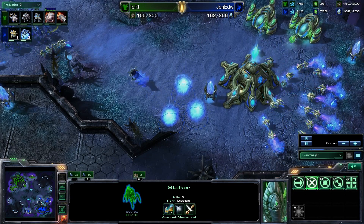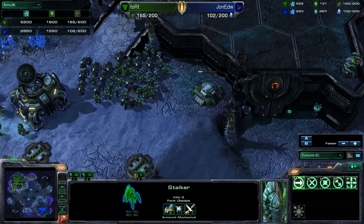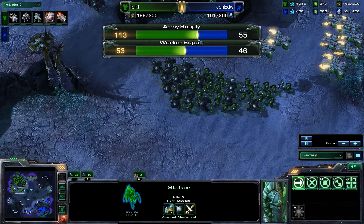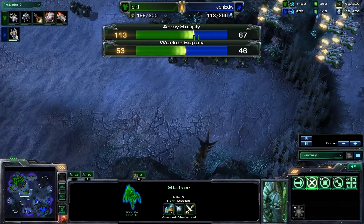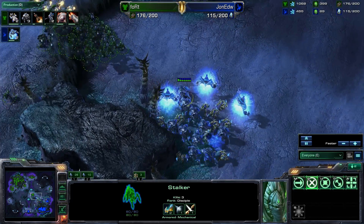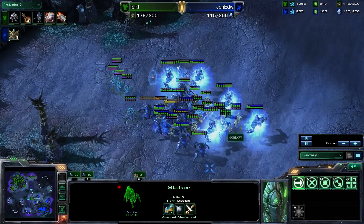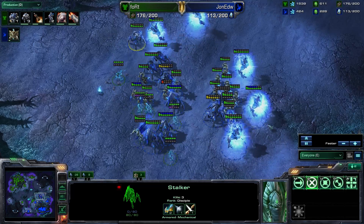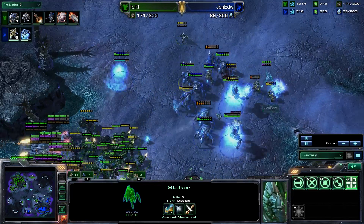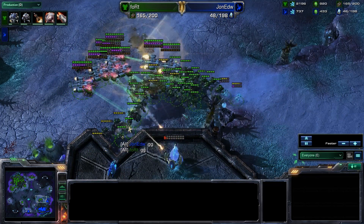Both players macroing fairly well here. The Protoss army is back in action, though still behind in army supply — Fort's army is almost twice as large as John's, but it is being slowly evened out. John has no detection — no observer — so he can't deal with these cloaked Ghosts just EMPing away on his entire army. Every High Templar he had just lost all energy, and there we hear the snipes going off on the High Templars. Here comes another battle — stims are up. There's a scan. And there's a GG.